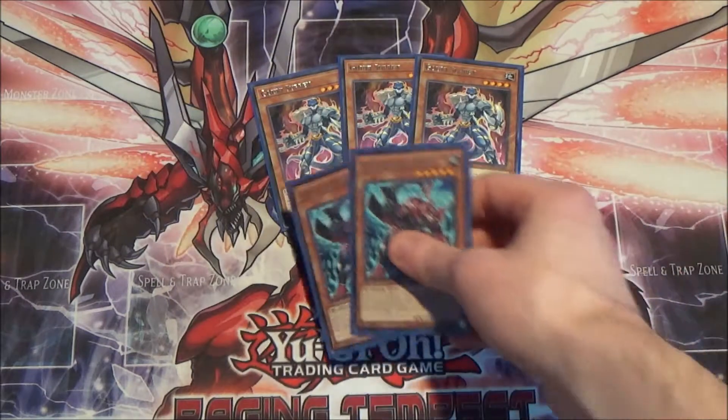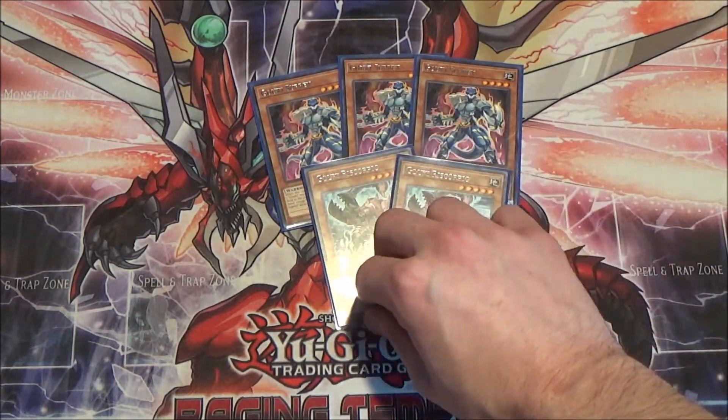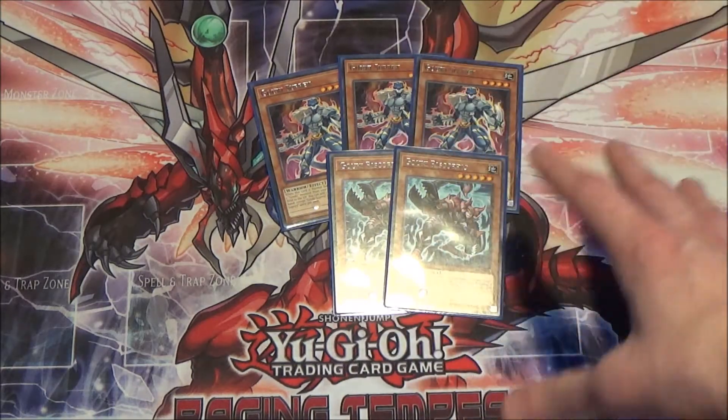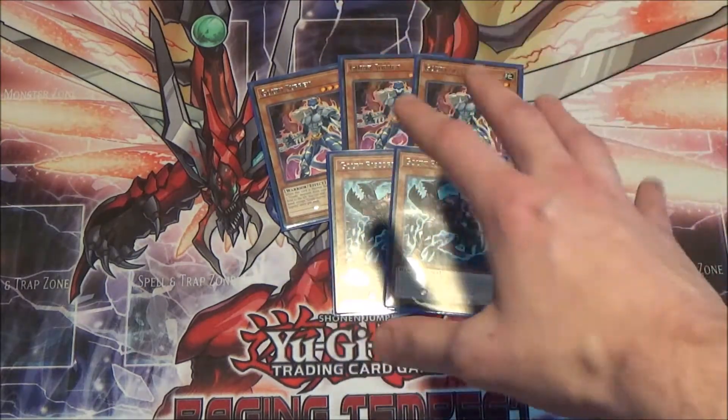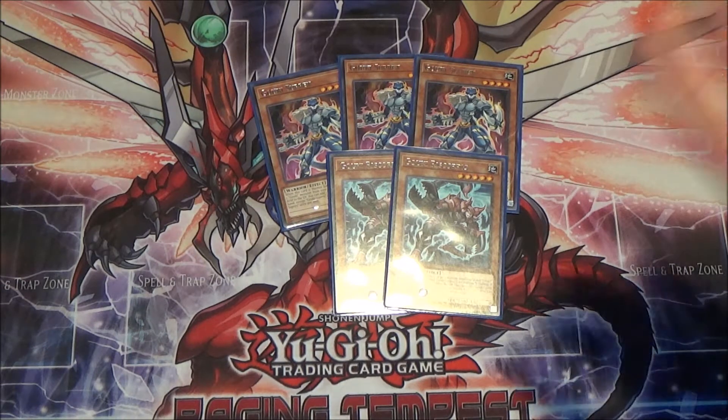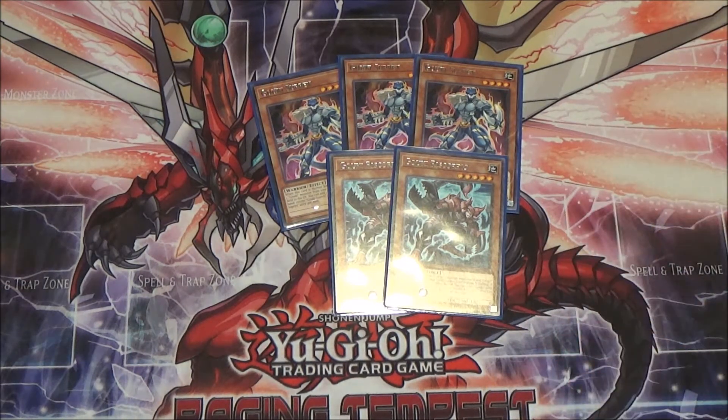I'm only running two Goki Scorpio. I like this card — it can be normal summoned if you have no monsters or only Goki monsters on your field. It's a 2300 beater, and when it's sent to the graveyard you get to search your deck for a Goki card. I'm only running it at two because it can brick. I do like it at two — it works really well.